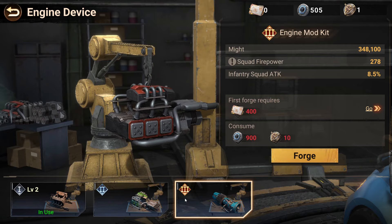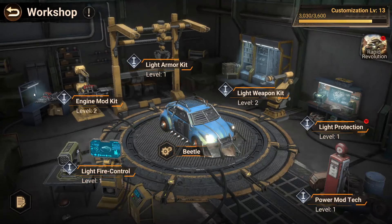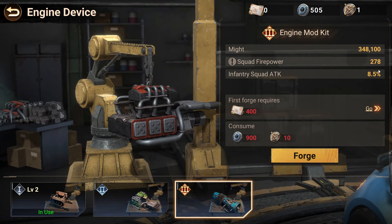By doing this you can max these packs out every week potentially, and once you've maxed these out for at least six weeks you could potentially have up to around 70 percent of buffs spread out between the troop types. Something I didn't really mention was the squad firepower that you additionally get added onto your stuff.